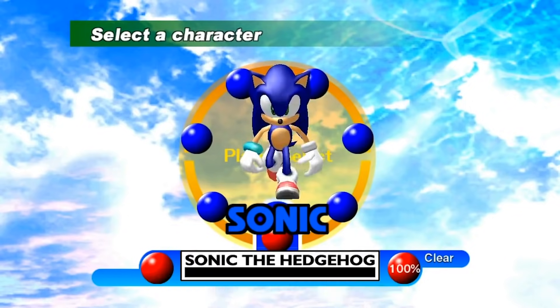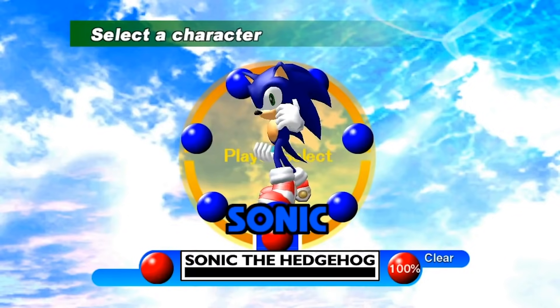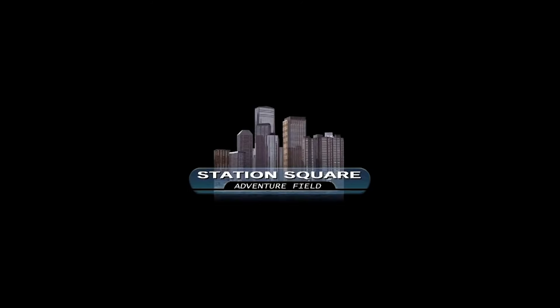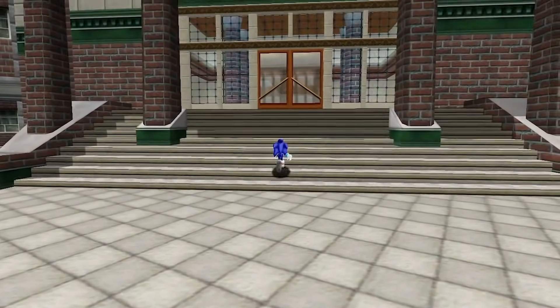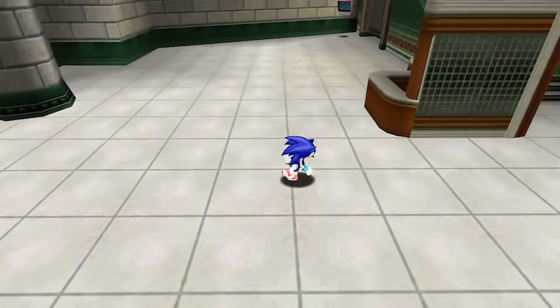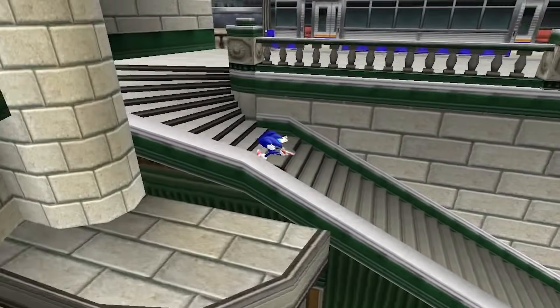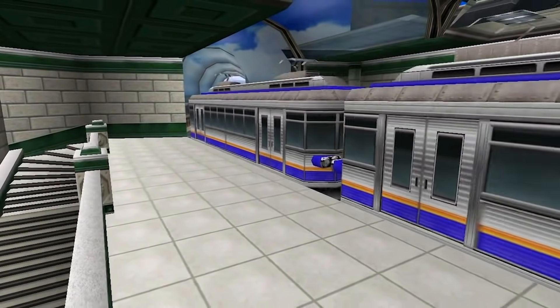Title Card Jingles: Despite the name, this is a slightly creepy one. The game was originally going to have little musical cues that played over the title cards for the adventure fields. Four have been found in the game's files — one for Station Square, two for Mystic Ruins, and one for Egg Carrier. The second Mystic Ruins and the Egg Carrier jingles are, frankly, rather creepy. Take a listen to them all.